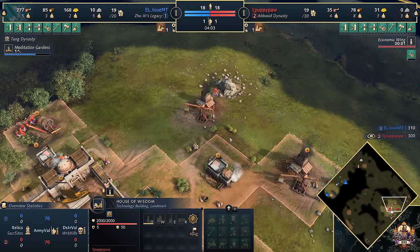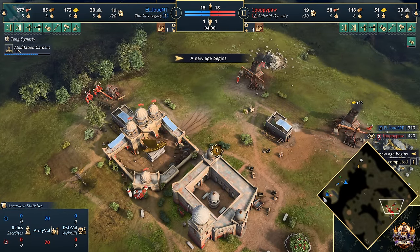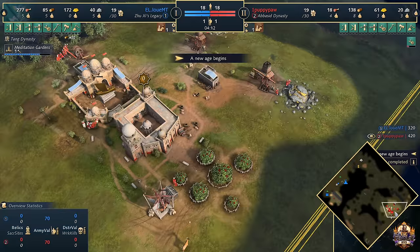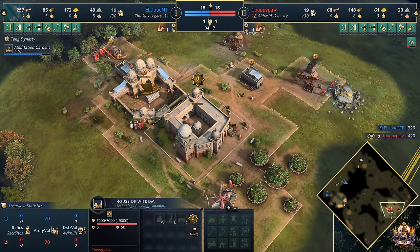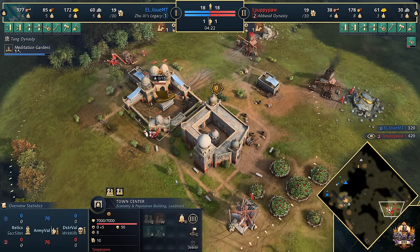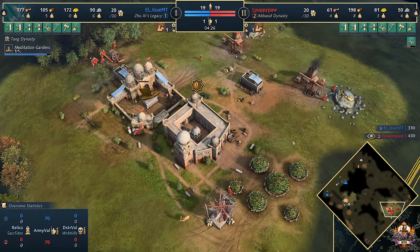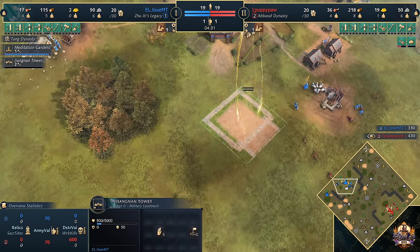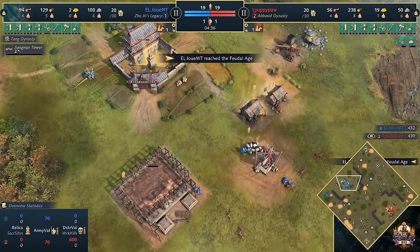It should be this tile right here that needs to connect, so we need to throw down another house. Whether he does that before the Town Center is going to be a question. Meditation Gardens almost up, but the eco wing is through. What kind of upgrades have we got on the way? It looks like we've got Wheelbarrow on the way. He's going to be working towards his Fertile Crescent upgrade as well. Expect to eventually see the Fresh Foodstuffs upgrade come through for Puppy Paw — three key upgrades for the eco focus.